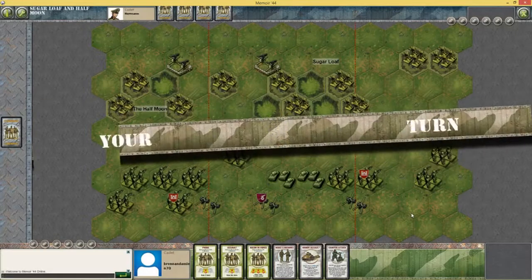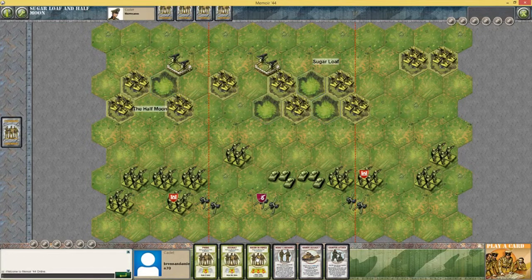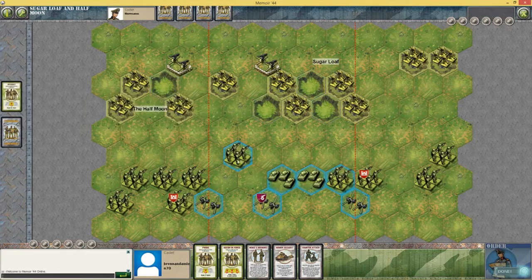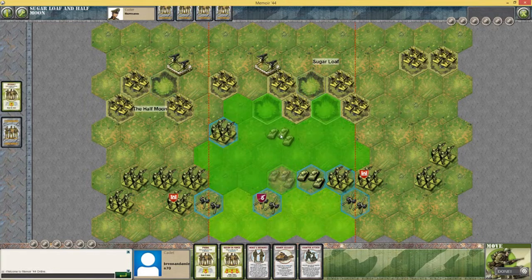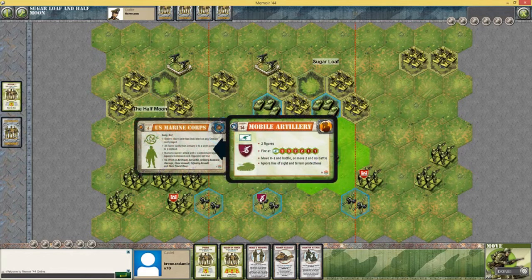I get to go first. I think I can do an assault straight away and give him a bit of a surprise at the start. I'll order all that. Move up — I think they can't fire if they go up there, but I could be wrong. Go up. Two figures, fire.